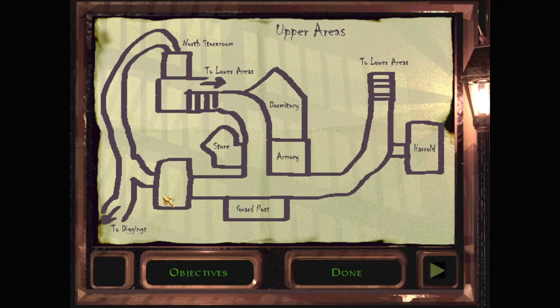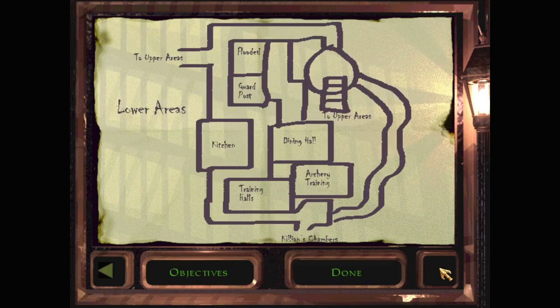To the diggings. To the north's room - so it must be in this room. That leads to the north's door room, two lower areas. This is the upper area: dormitory, store, armory, guard post. Harold - is that the room named Harold, or is that Harold's room? It's probably somebody called Harold. The lower areas: flooded guard post, kitchen, dining hall, archery training, training halls, and Killian's chambers.